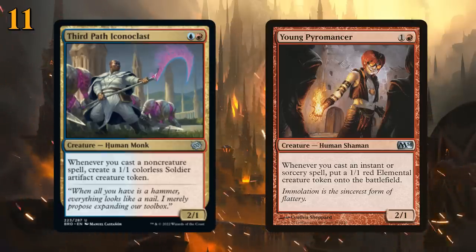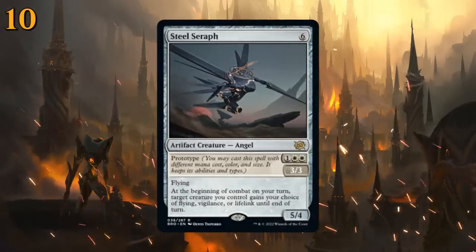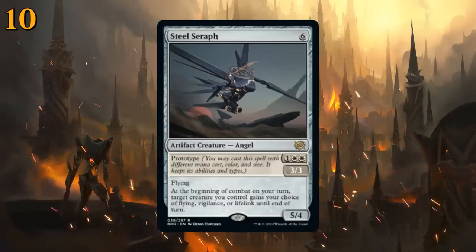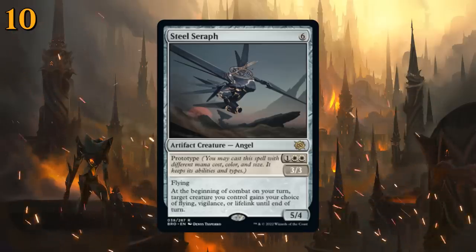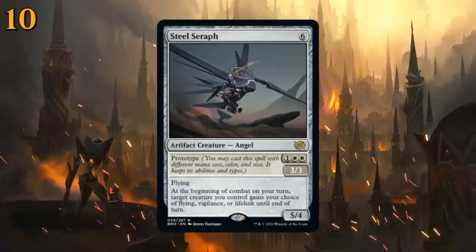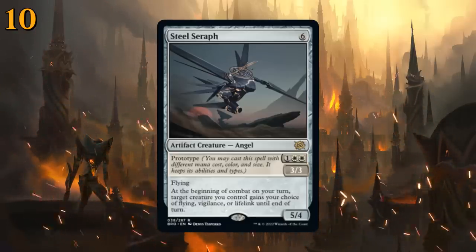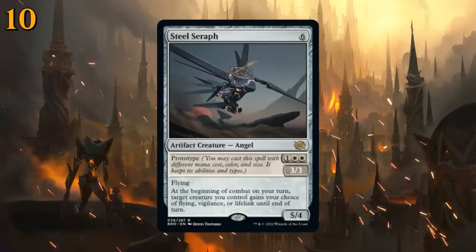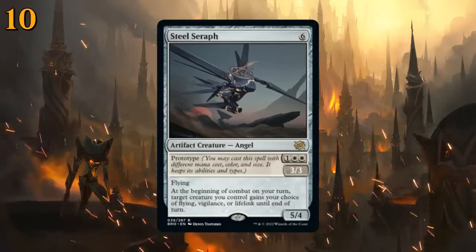At number 10 there's Steel Seraph, another Prototype creature we can play for three mana in white as a 3/3 flyer. At the beginning of combat on our turn, target creature we control gains our choice of flying, vigilance, or lifelink until end of turn. Very hard for opposing decks to race as we can just grant lifelink, and against creature decks we can fly over board stalls. Can also be cast for six mana as a 5/4, making it a great mana sink late game, but mostly we're casting it for three mana in white aggro decks.